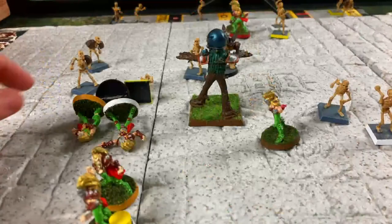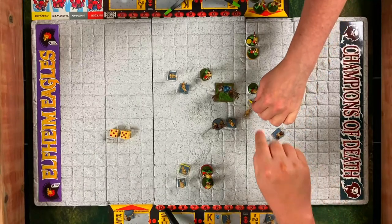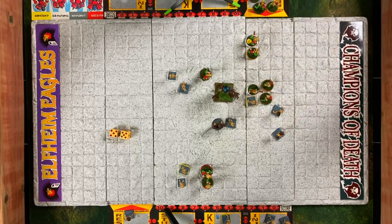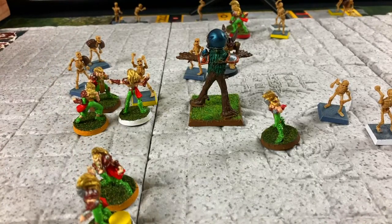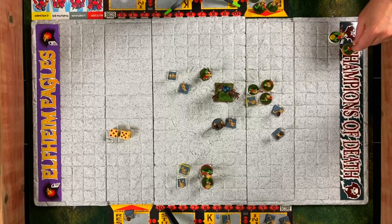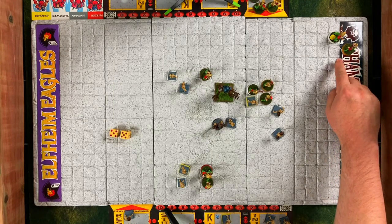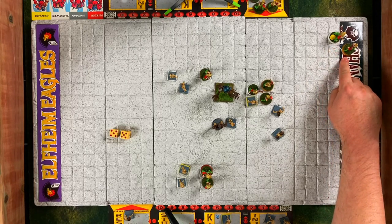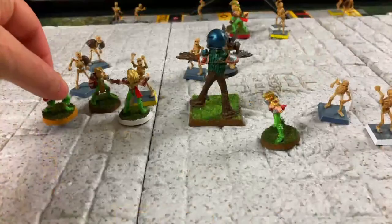All remaining elves stand up. The elf thrower moves toward the end zone. Then the elf catcher moves all the way into the end zone — clever! He had enough movement to get all the way there. The plan is that at the end of the turn, the thrower will just hand it across the goal line to get the score. So the elves still have more actions to take this turn before the handoff scores the touchdown.